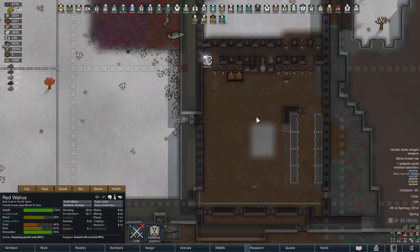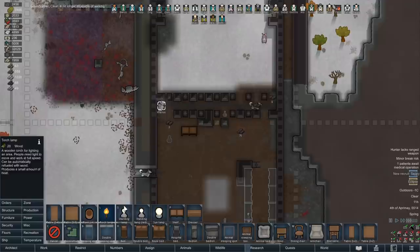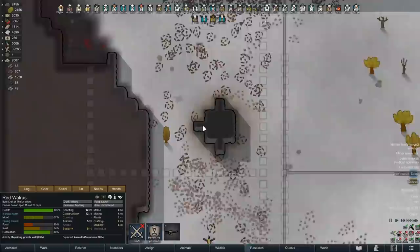Carlak pointed out that the pawns in the killbox are getting a debuff from being in darkness, so I should just install a lamp. That makes a disturbing amount of sense — one lamp would prevent a debuff, which might just stop people from going crazy at some point in the future. We'll stick one about there somewhere. Most of this place is roofed over, so that's why they were getting the debuff.